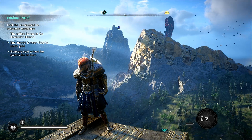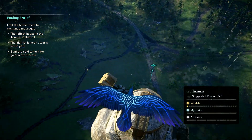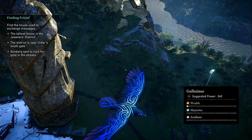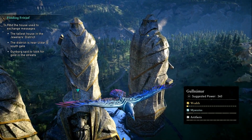So once reaching the fast travel point, what you want to do, as you usually would in this situation, is launch your raven and start looking for the golden pips that are moving. These are the patrols holding the platinum. There's one, so you want to mark that one when you find it, and there is the other one, so you want to mark that one as well.